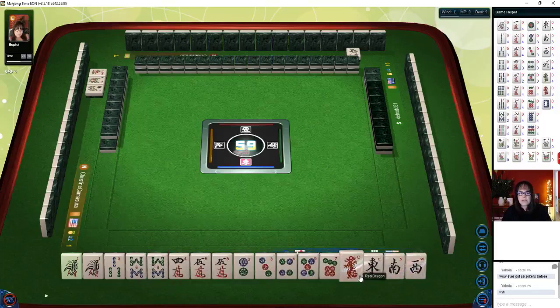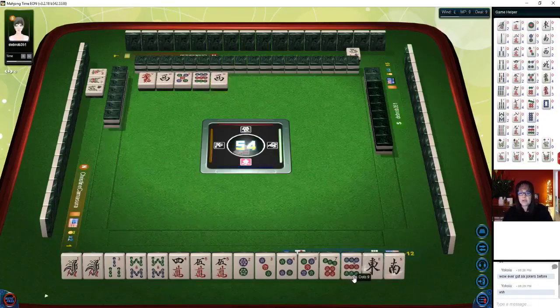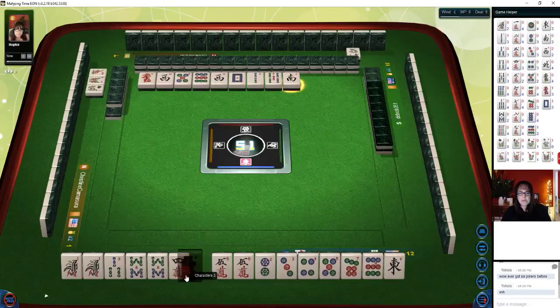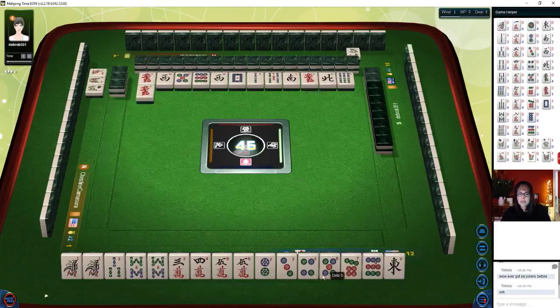Five bam — there it is! We got it! We got one! Oh my goodness — 17 fawn! Woohoo! We're still not out of the hole though. But we're in second place — we were in fourth, now we're in second. The other two players abandoned the table, so I don't know if that's a good thing or not. But that was a nice hand.